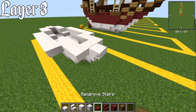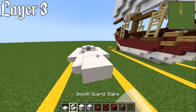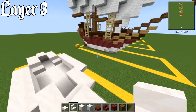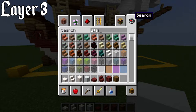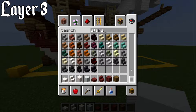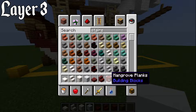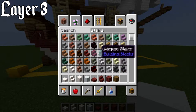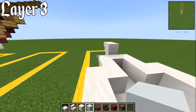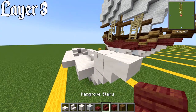For layer number three, place a block directly on top of the upside down stair from the last layer, then come forwards with a smooth quartz stair. Now choose your colour — you'll need a stair block, slab, and full block in that colour. I'm using mangrove because I like the red, but feel free to use any block or colour you want. Place a mangrove stair upside down on the side of that block.